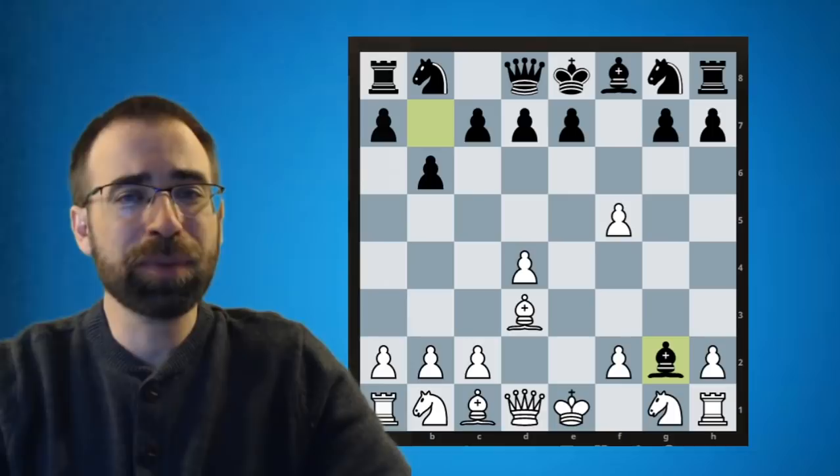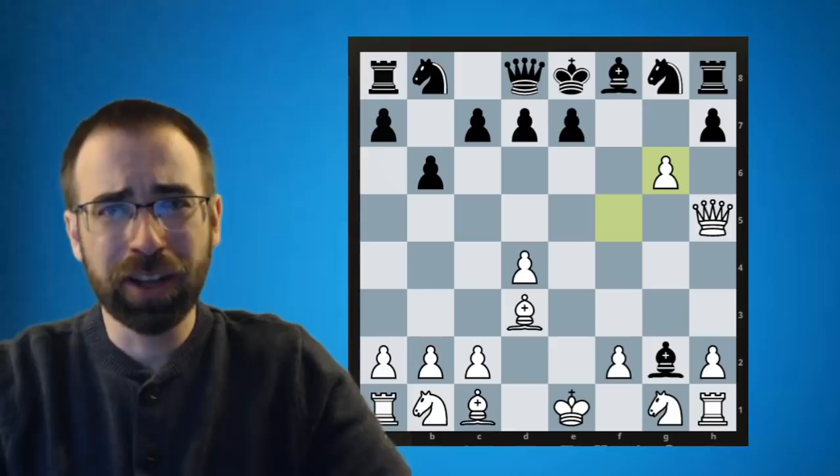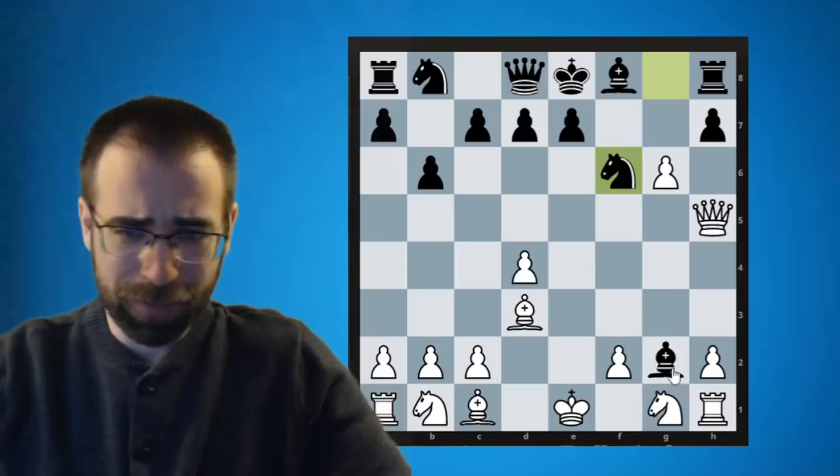And now, after the only way to block — G6 — white decides to capture. It's all looking very good, but perhaps Black had seen this and decided, I know just how to get out of this. I play the move Knight F6, attacking your queen. If your queen needs to move away, you just play Queen H4 or something, I'm going to snatch your rook, and that should be very good for Black.